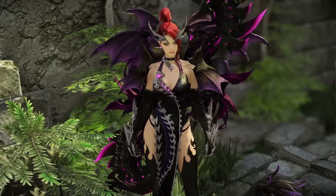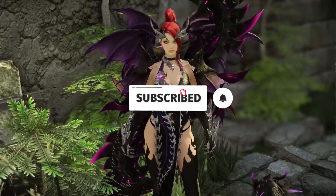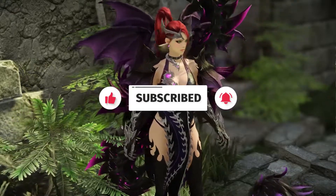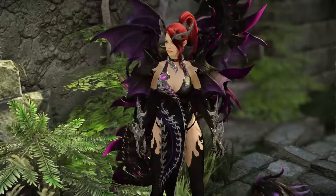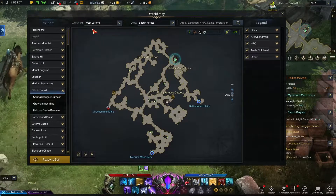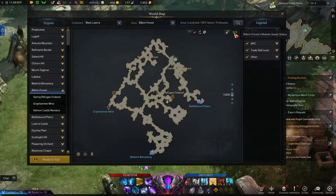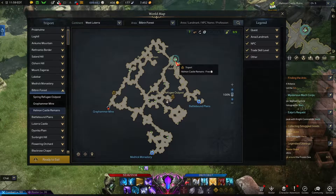Welcome back to the channel. Today we're going to be looking at the Bilbran Forest Mokoko seed locations. If you're new to the channel, be sure to hit that subscribe button and thumbs up the video. For Bilbran Forest, you can see in the top right hand corner that there are nine Mokoko seeds for this location, and we're going to start by heading up to this triport first.